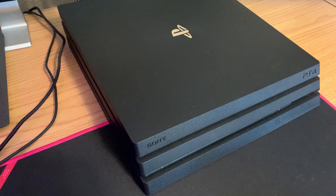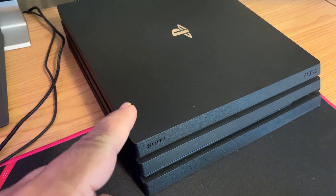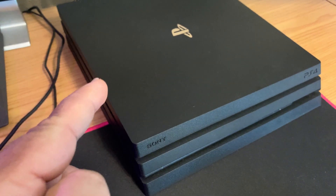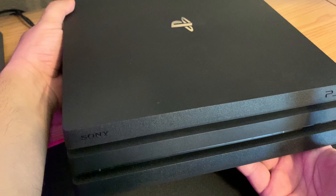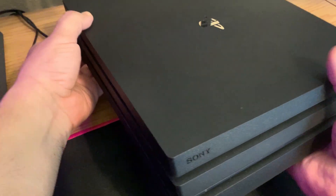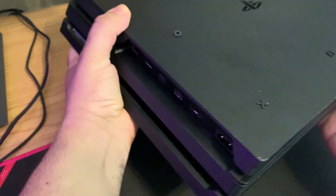The light is gone. Now go ahead and disconnect all the PS4 cables, including the power, from the back of the PS4. Once the cables are disconnected, turn your PS4 upside down with the back facing you.